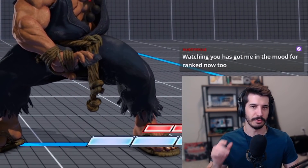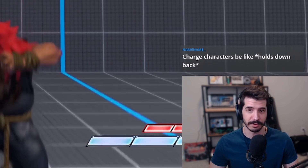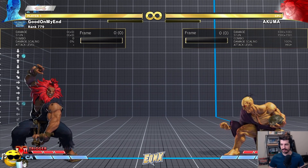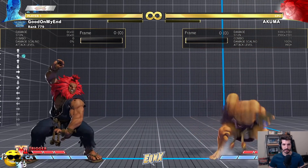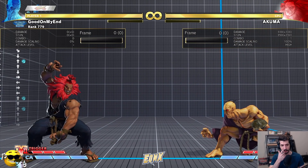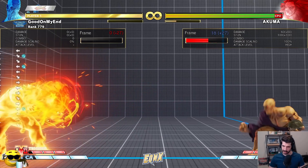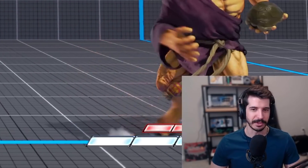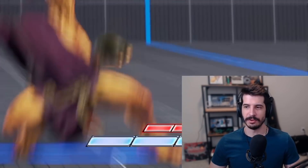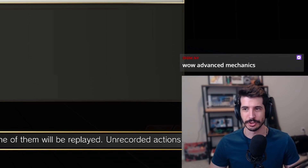For a charge move, I need to hold down or down-back — some kind of down direction — then press up and a button to get the move. That means I cannot be walking around and then do this move. It forces you to give up your mobility in order to have access to it. Oro also has a charge fireball, just like Guile. Even though it's a charge move, it's pretty good. But let's go through a few basic examples of why charge is kind of a drawback.